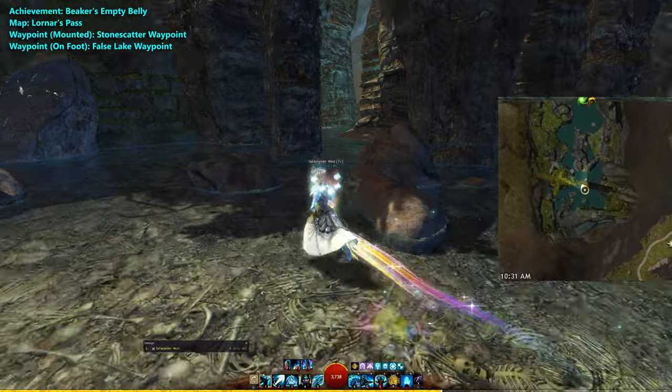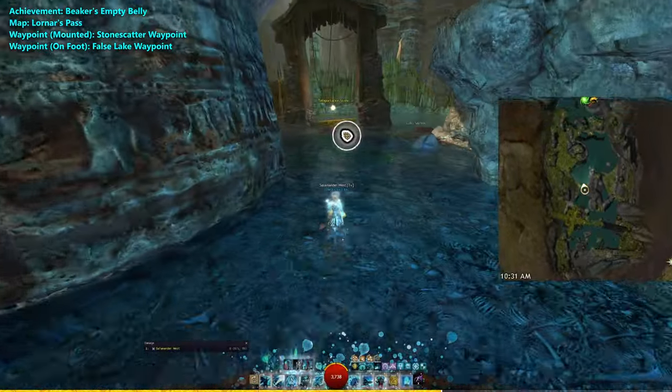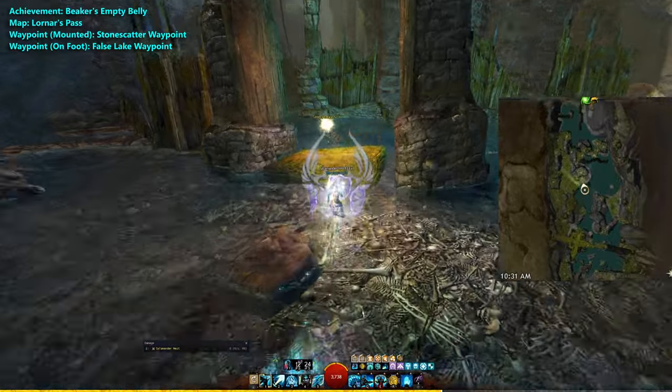Once you're out of the water, head to this opening here and go to the Teleportation Stone. Interact with the Teleportation Stone and you'll find yourself in a hut above.